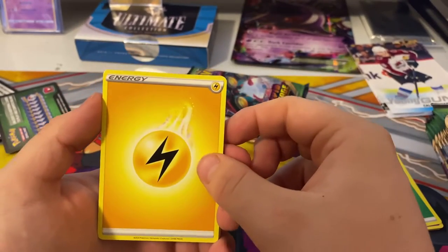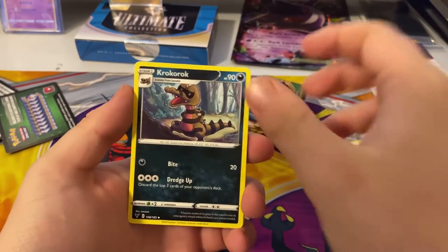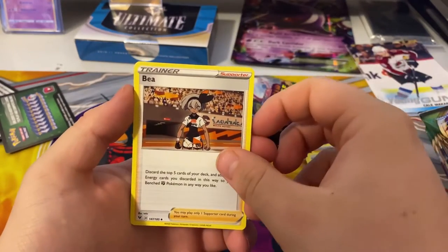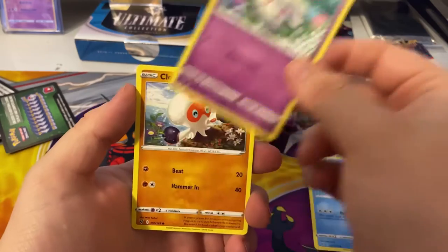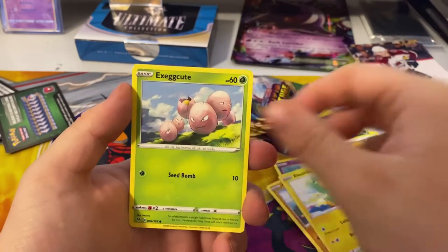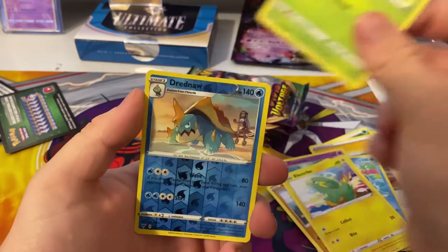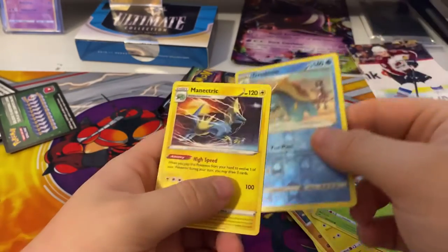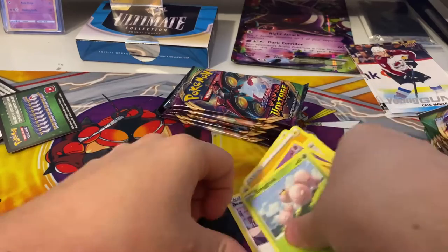Back energy, Croconaw, Excadrill, Bea, Whirlipede, Cottonee, Clobbopus, Electrike, Exeggcute, reverse holo Druddigon, and the rare is a Manectric regular rare. Hoping to finish my set — I might show you guys my collection, I have a binder for it.